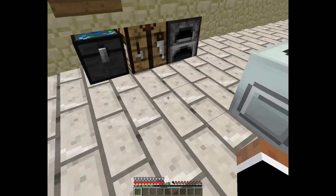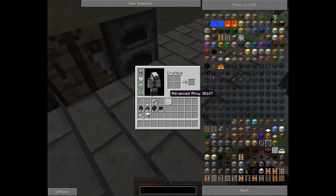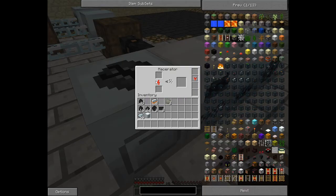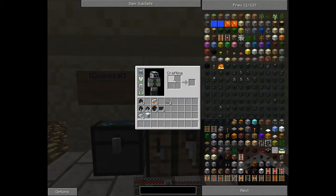The next step I'm going to show you is how to make your carbon plating. What you'll need is to put 16 pieces of coal in your macerator. Macerate them down and that gives you your coal dust. After you have your coal dust, you can do this very simply in your crafting box. You're going to want to put four coal dust in each block in a two by two square, and that will get you your raw carbon fiber.